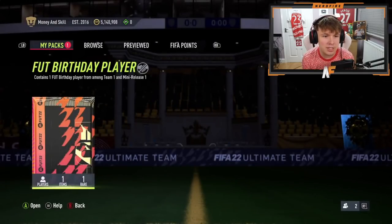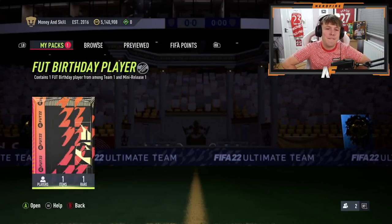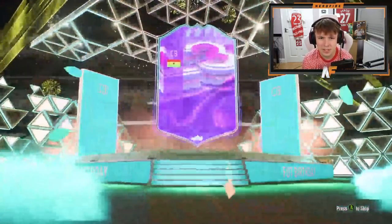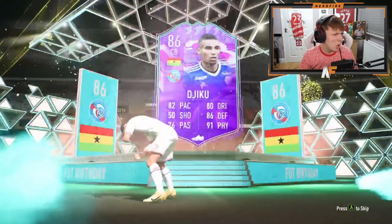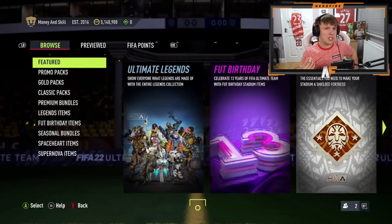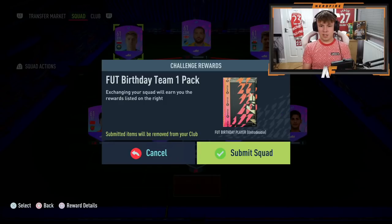Shout out to Aston - he's got a FUT Birthday player pack containing one FUT Birthday player from Team One and mini release one. He's used his swaps for a guaranteed FUT Birthday player. He cracks it open and we can see the card. Wait - that's actually a Team Two player in a Team One pack! That's a bit stupid. He's been given the wrong team's player, so I assume he'll get the pack back and get to reopen it.